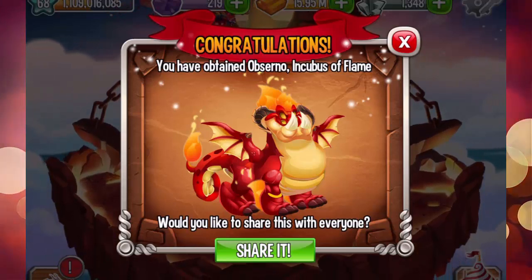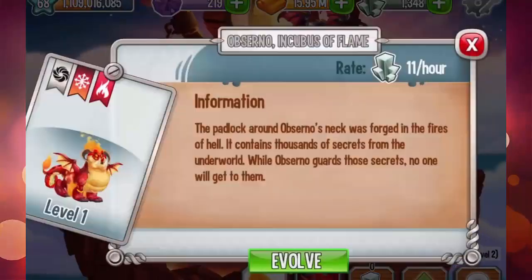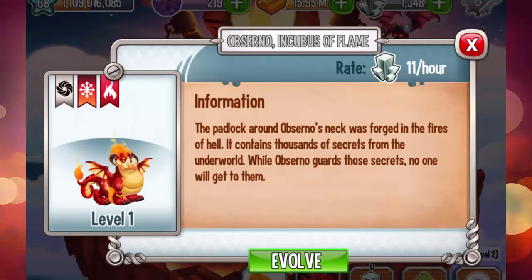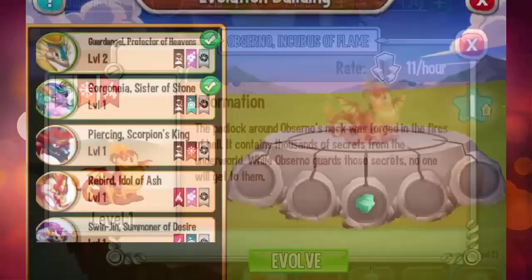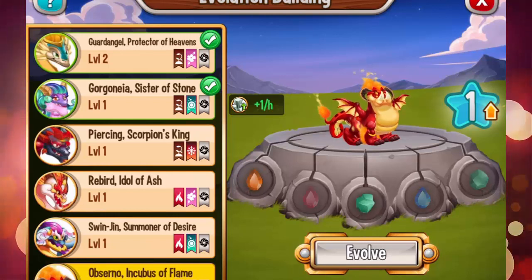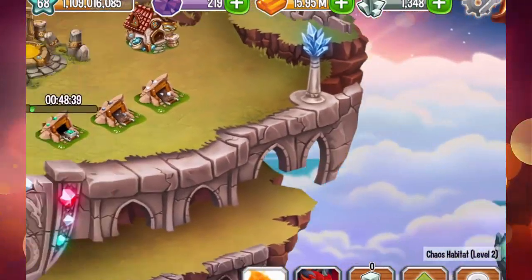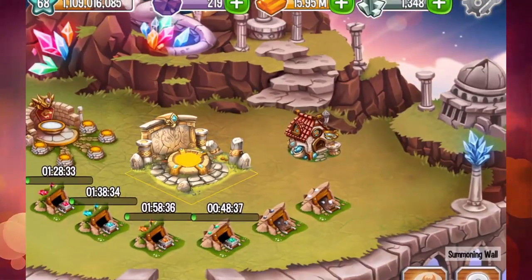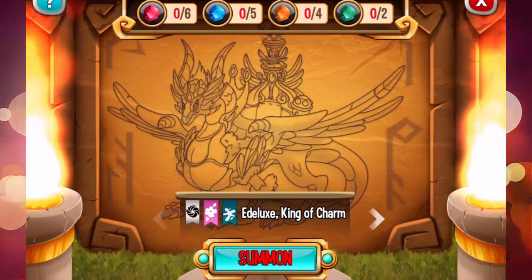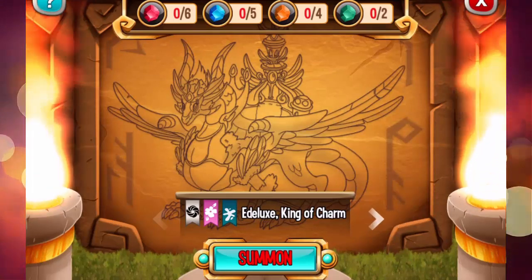So let's see — he produces 11 platinum per hour, and in order to evolve it we need a lot of pure crystals. Okay, the next dragon that I will summon is the Edelux King of Charm, and we need a lot of materials in order to summon this dragon.